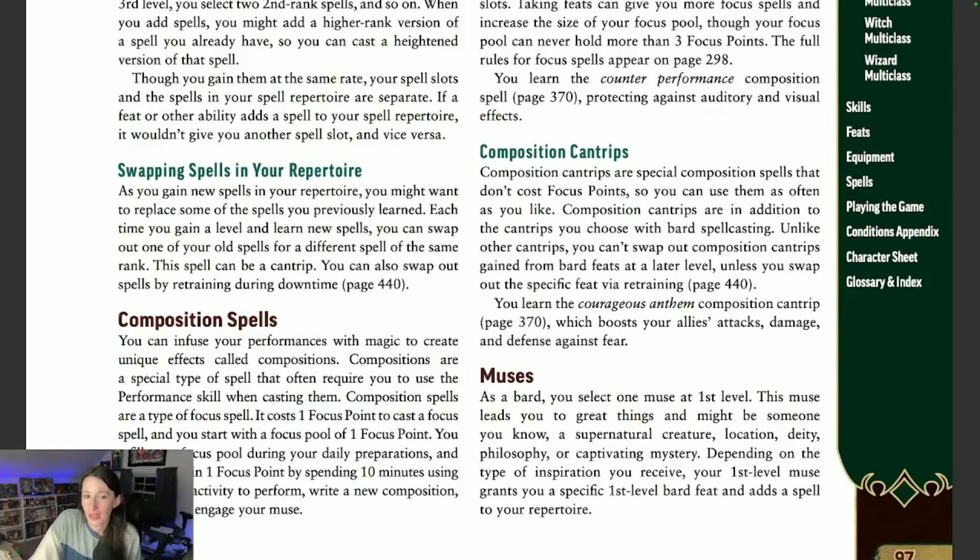Spells and cantrips in your repertoire can be swapped out — every time you gain a level you will learn new spells and have the ability to replace old spells with different ones of the same rank. Composition spells are not the same; you cannot swap them in and out of your repertoire. These are special unique spells to bards — you can infuse your performances with magic to create unique effects called compositions. They generally use your performance skill when casting and cost one focus point from your focus spell pool. Composition cantrips are also unique to bards but do not use focus points and can be cast whenever you like.